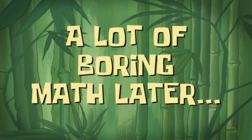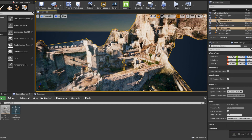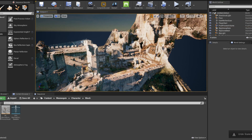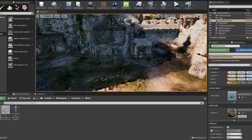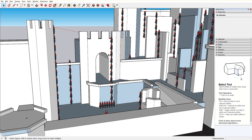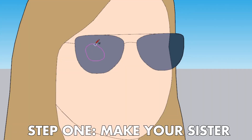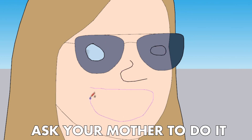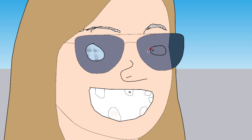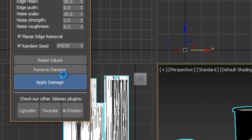A lot of boring math later, I used SketchUp to make my castle model, because all you need to do in this program is just draw. Then I moved to 3DS Max — and this is its standard boolean system.